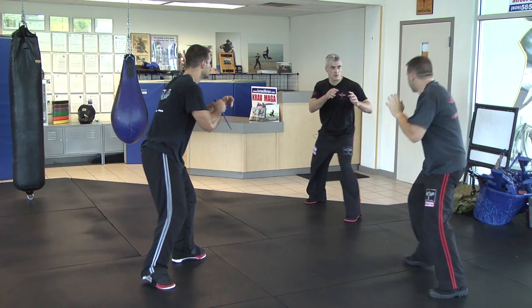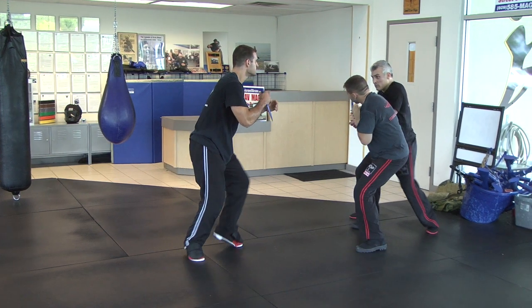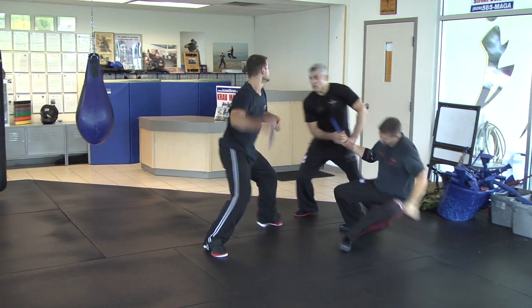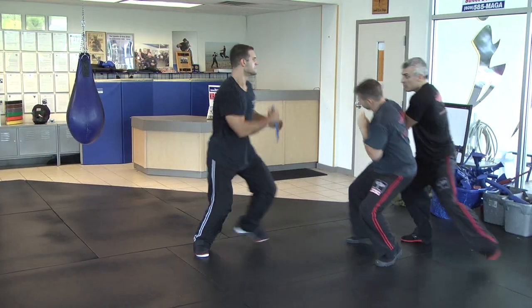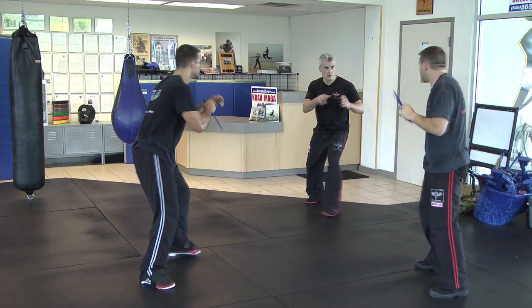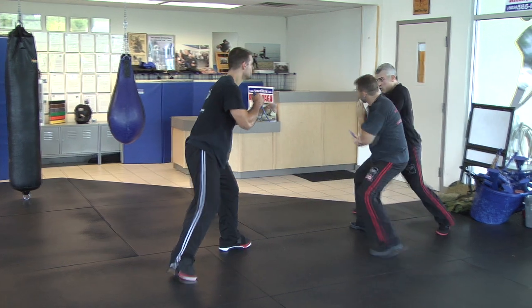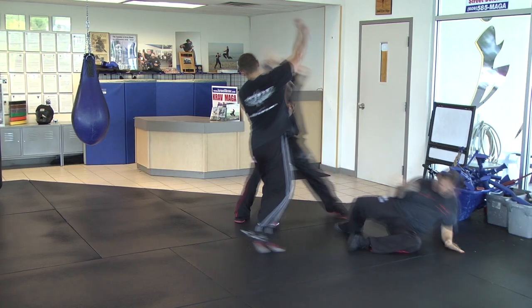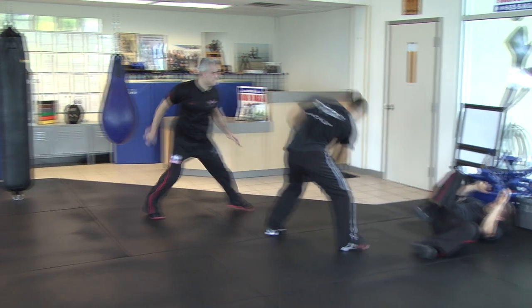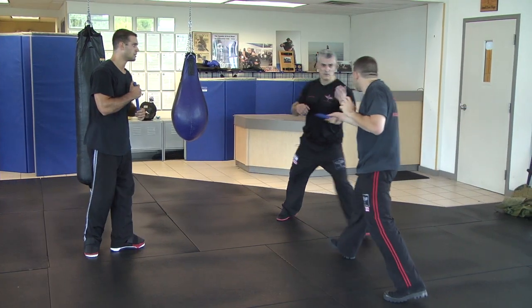The key with all multiple opponent scenarios is keeping the initial attacker in between you and a second or even third attacker. Remove that weapon decisively, disable the first threat, and then counterattack the second threat as opportune. Remember, you can use your legs, kicking across that hip. Continue the counterattack against both assailants as necessary and be on the lookout for even more attackers. Close, remove the weapon, use it opportunely, and then disengage.